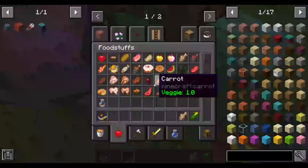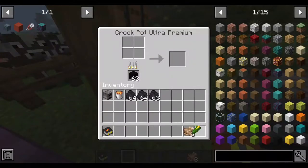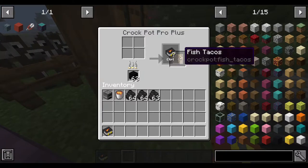The next one is the fish tacos. I'm going to use a bit more fish than that — let's use a corn and three rock cod — and this will create the fish tacos. You can also use popcorn or any other fish. There we go, the fish tacos.